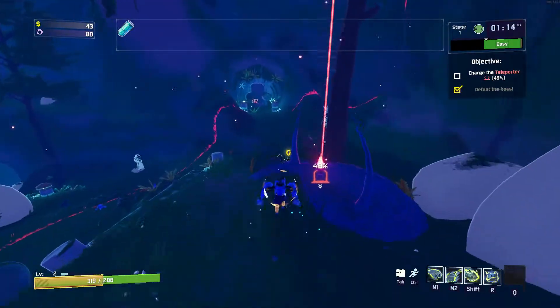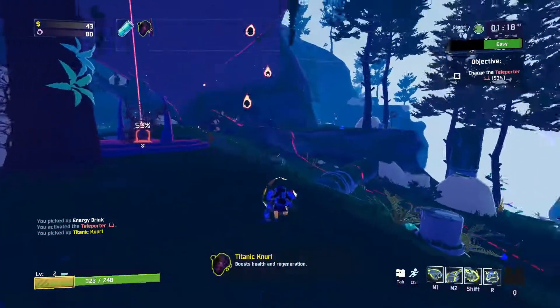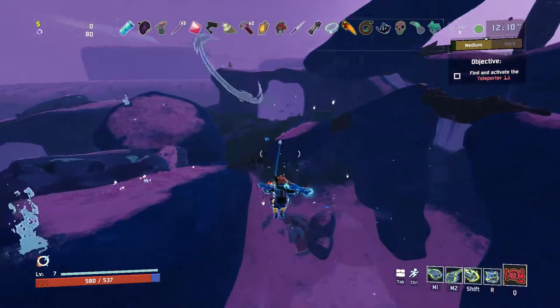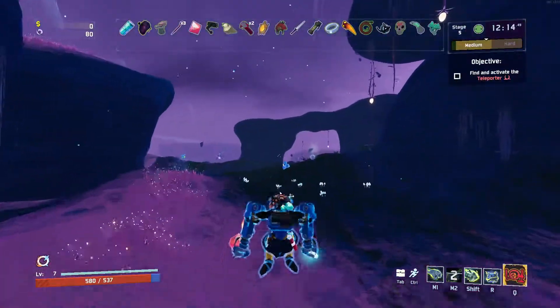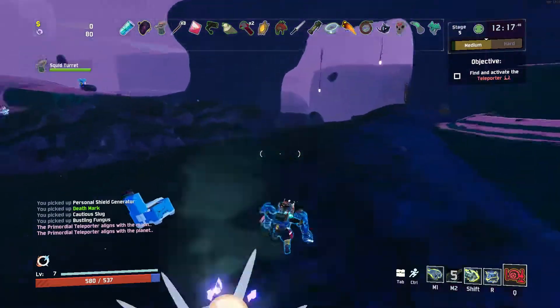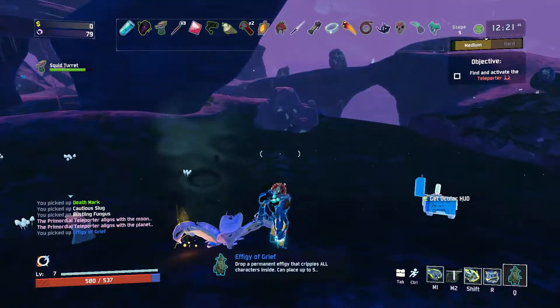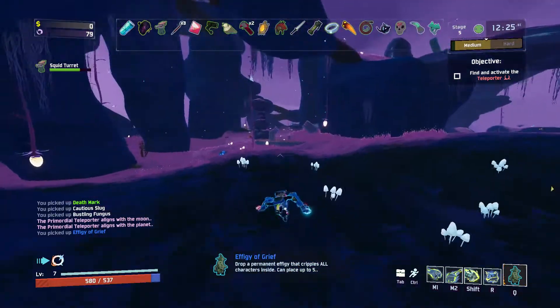In case you guys didn't know, the Celestial Portal is the portal that you go to to kill yourself at the end. To get to it you'll have to get past the stage where people would normally go to the boss. What you need to make sure is that you switch it over to align with the planet, so that you'll go to the next world instead of going to the final boss arena.